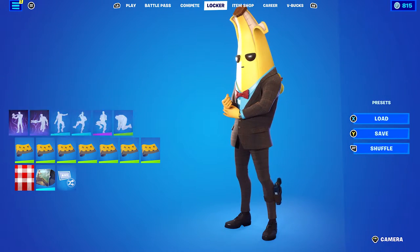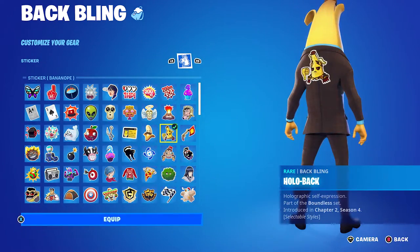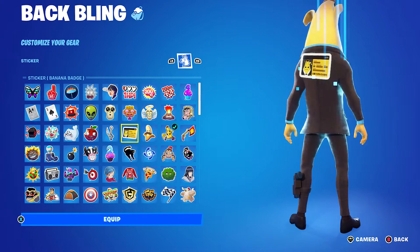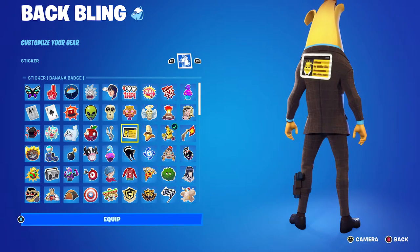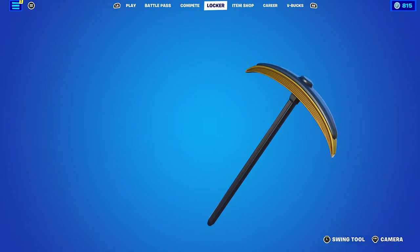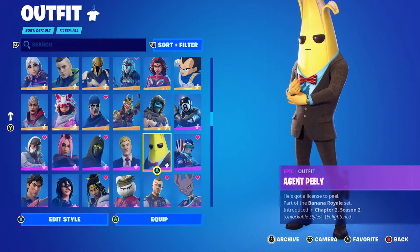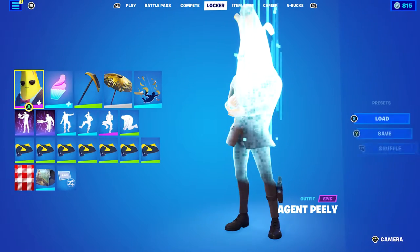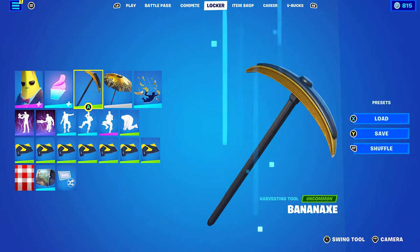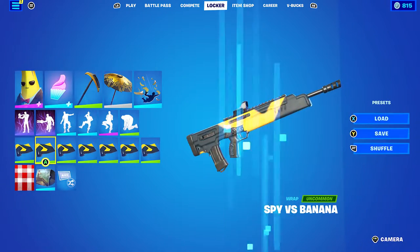The third default combo uses the Hollow back bling with a banana sticker. Pickaxe is the Banana Axe from Chapter 2 Season 2 — that's actually Agent Peely's own pickaxe from that season, which obviously works perfectly with him. The wrap is Spy vs Banana, also from Chapter 2 Season 2 and part of his set — it's his weapon wrap from that season.